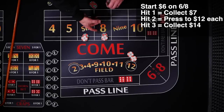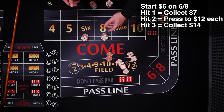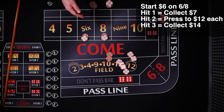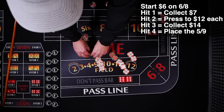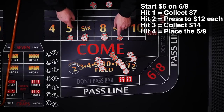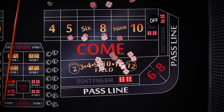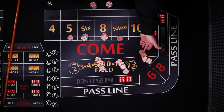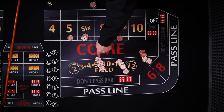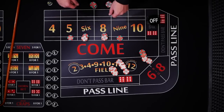If we can manage a third hit, $12 is going to pay $14. This time we're just going to collect — same bet. If we can hit one of these numbers for a fourth time, we're going to get paid $14, but we're going to ask the dealer to go ahead and place the 5 and 9 to cover more numbers, and hold on to the $4. So with 4 hits, we've recouped our original $12, we've got $8 in pure profit, and we've got a $34 bet out on the layout.